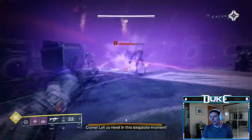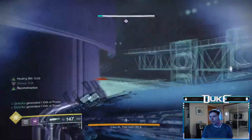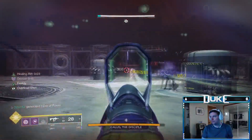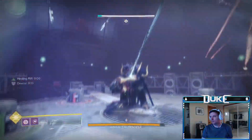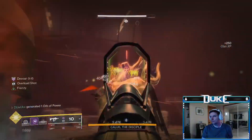I tried a few different loadouts, but felt that Witherhorde for the easy damage over time throughout the fight made things significantly easier. I also ran an SMG and Machine Gun, as the ability to add clear is very useful, especially while on the move. Machine Guns are also great to break the weak points of the Tormentors, and with their recent reserve buffs and 10% damage buff, they just feel extremely good to use.